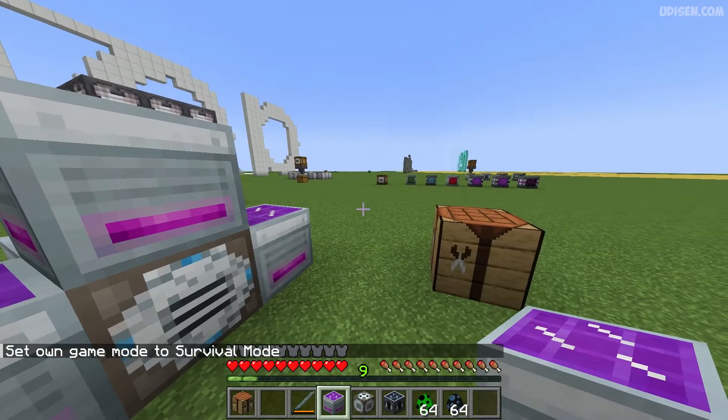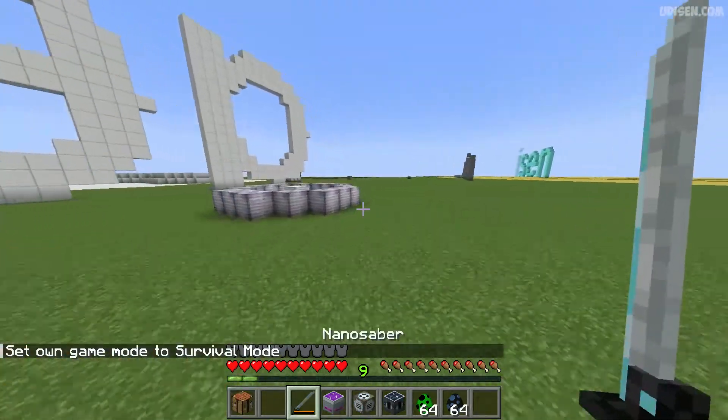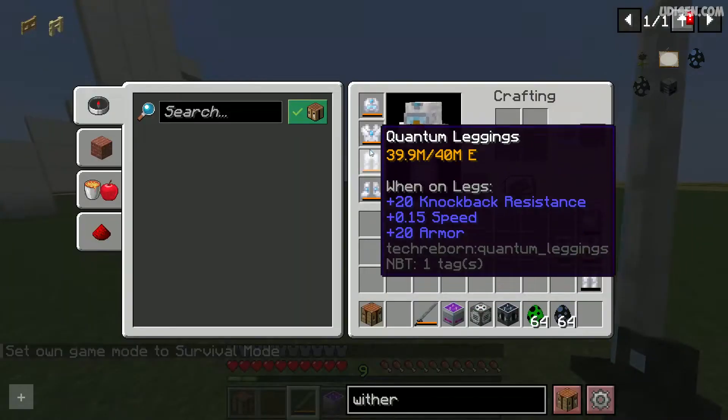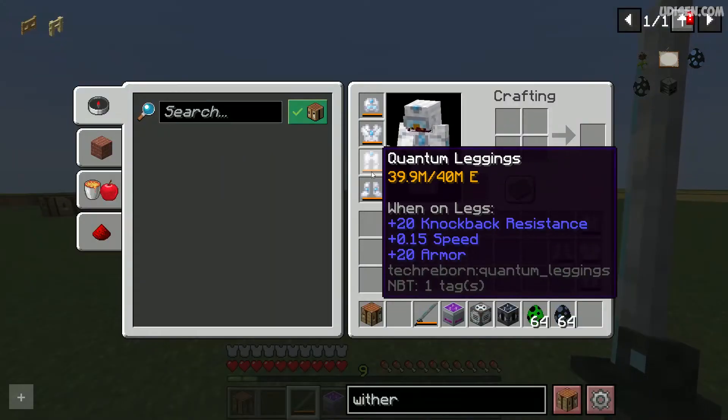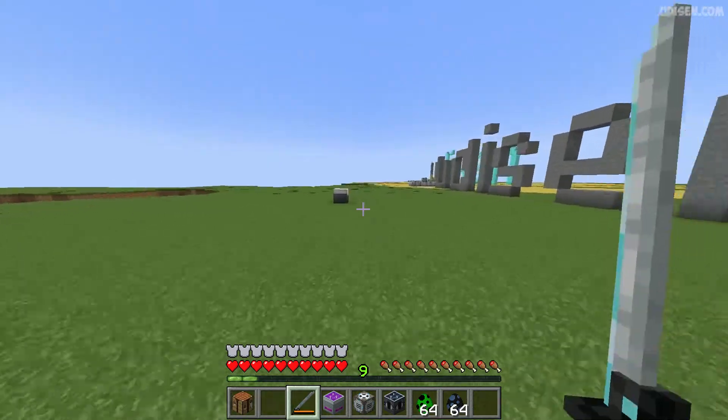Time to test. I've charged my quantum armor. Now I can move around extremely fast. When I move fast I consume energy from my quantum leggings. Fun!